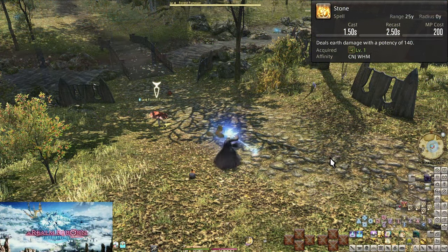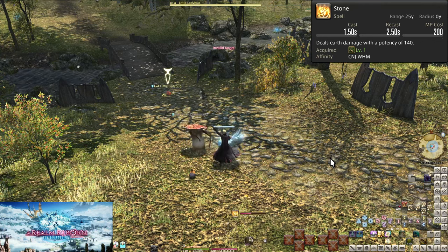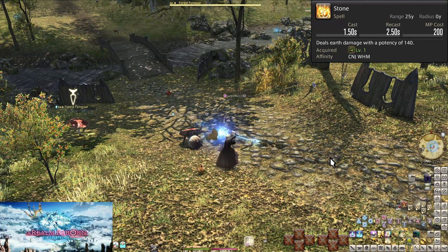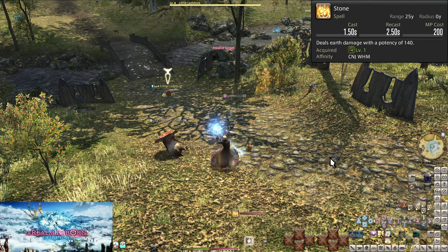Level 1: Stone. We start off with the basic destroyer of glass houses. It has a 1.5 second cast time and costs 200 MP. It deals 140 potency of damage to a target. There isn't much to be said about it other than you want to spam this button a lot, all the way up to level 90.